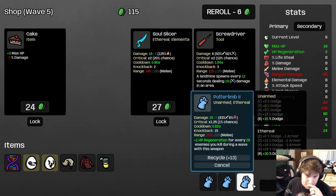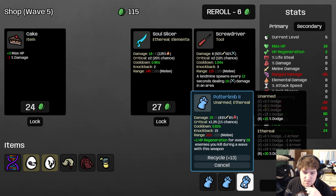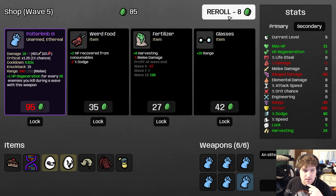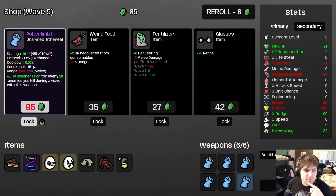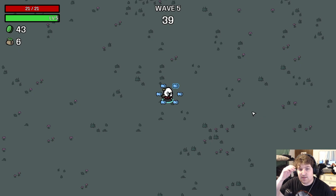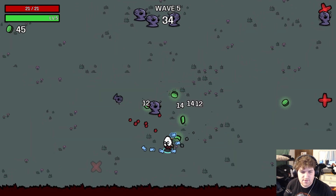Let's see what upgrading Polter Limb does — it's every 29 enemies now. The scaling goes up. Okay, so crit doesn't really matter either. I didn't mention that our crit multiplier is 1.25 and that's not really worth it.